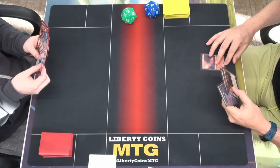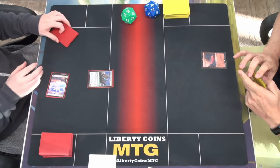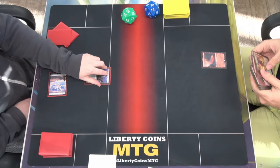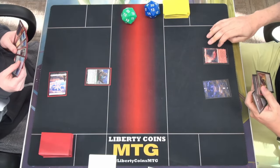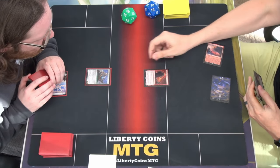Here it is. I will turn 1 play Planes — tap it — Consulate Dreadnought. Pass the turn.